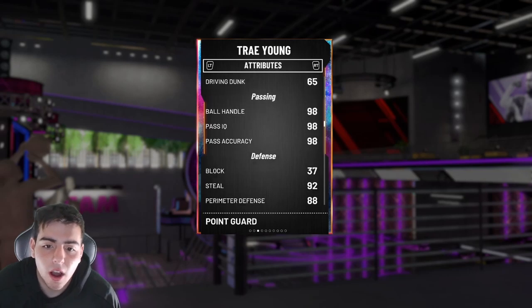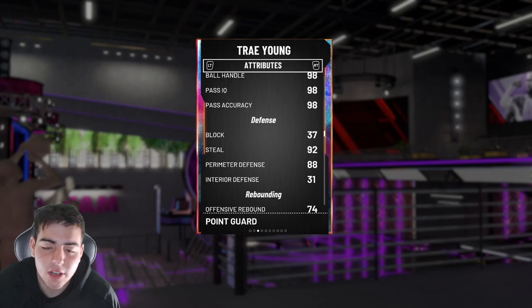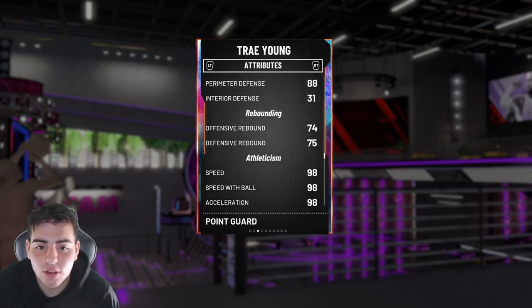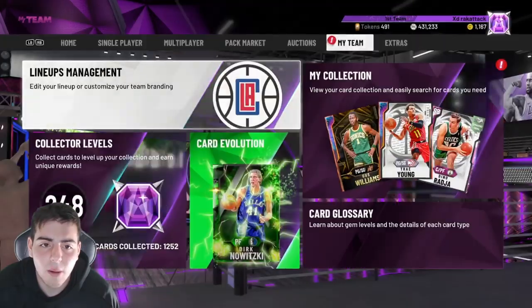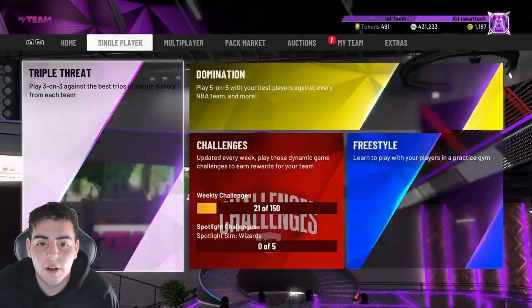Scotty pulled six packs and got Dino and Trey Young, so that's a W. If you guys have this card, I would recommend selling him right when you pull him — I'm gonna sell him right after this game. He's got 92 steal, 88 perimeter defense, 98 speed — really filthy stats. Let's get into some freestyle and then triple threat gameplay.